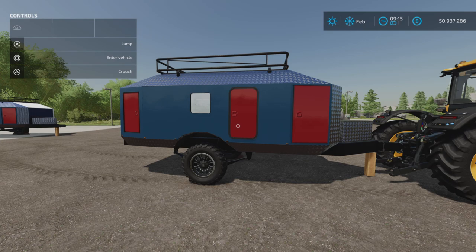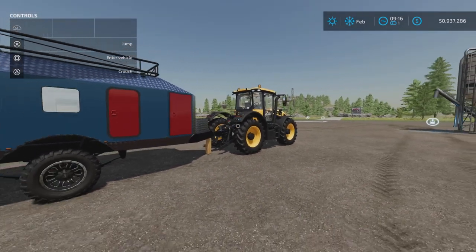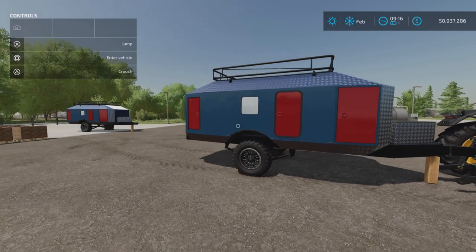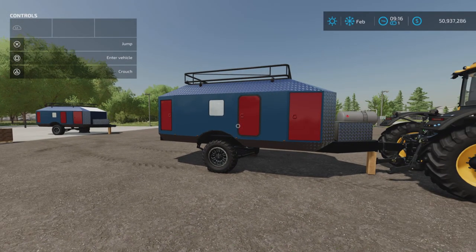Loony Farm Guy here with an update video for the Overland Trailer by Ridiculous Dominic — 8.53 megabytes to download. It's for all platforms: PC, Mac, and console on Farming Simulator 22. I'm on PS5 here on Rock Crawl. It's a pack of two trailers, five and eight slots. Update changelog 1.001: fixed unrealistic loading and unloading, fixed liquid unloading, and fixed camera issue on consoles.